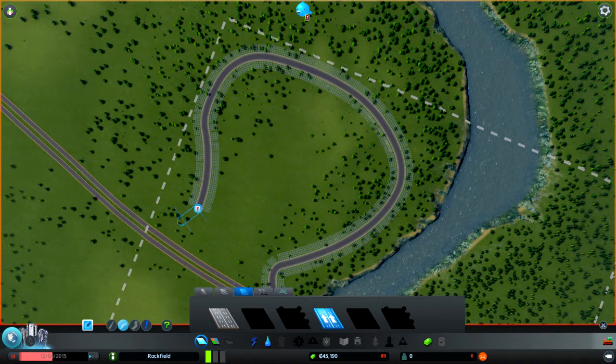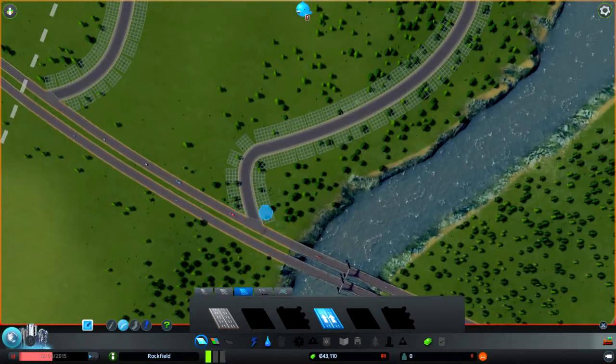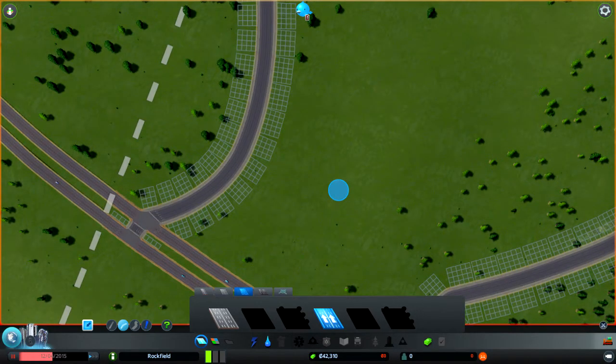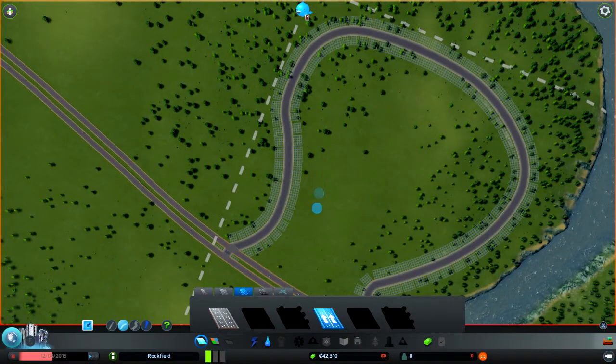Let's have this ring road going around the outer. There we go. So you have to come onto this road if you want to do that. Make a little thing going there, and a little thing going there. They can now get from either way, however messy it does look. Now what do we need to do? Let's go — oh, shit. We need some power first, before anything. And I haven't thought this through at all.